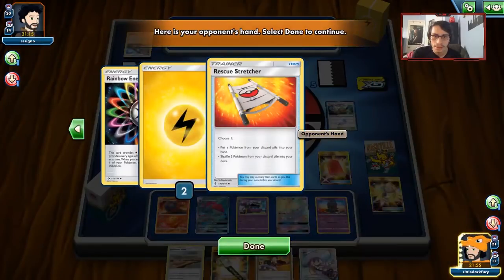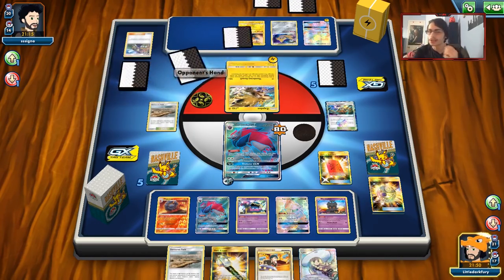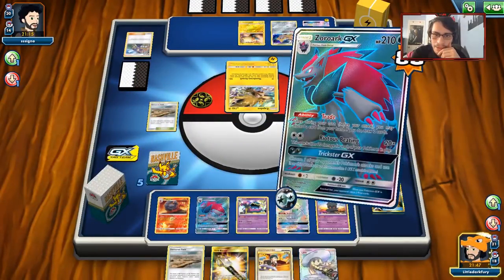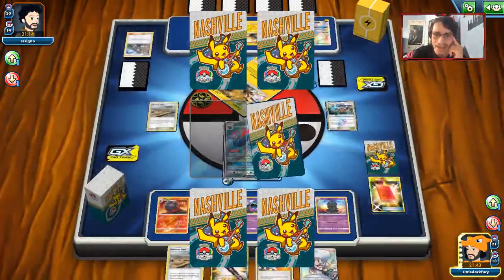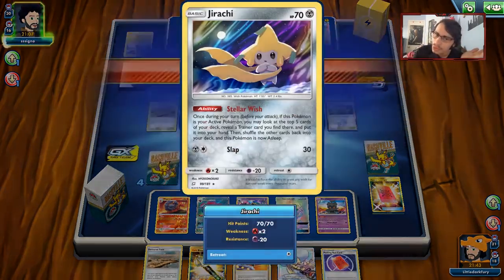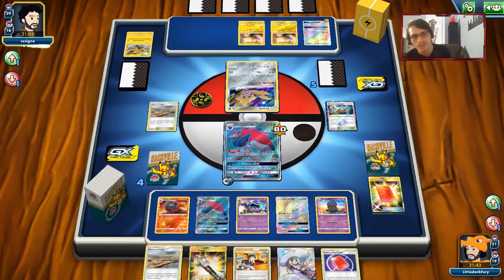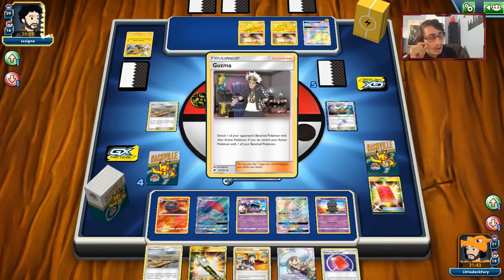We'll Peeking Red Card and see what he's got. He's got nothing! I'm going to keep that hand — no! Shoot, I meant to press no. Oh crap. I actually didn't mean to do that. All right, we gave him back the Peeking Red Card. I did not mean to press yes. But you know what? He still doesn't have Stellar Wish. It's not the end of the world even though it kind of is. I did not mean to give him a new hand — that hand was really good for him to keep. Now I'm sad. It looks like that Peeking Red Card paid off though because he doesn't have much — he's going to Guzma. My bad.